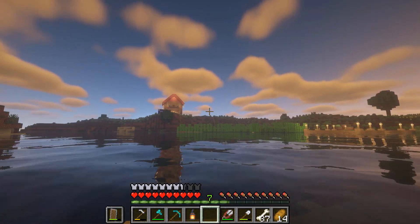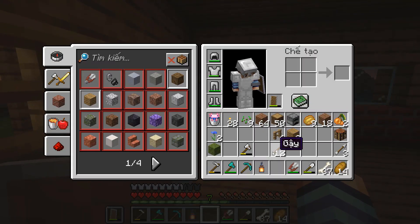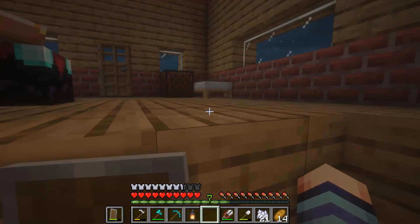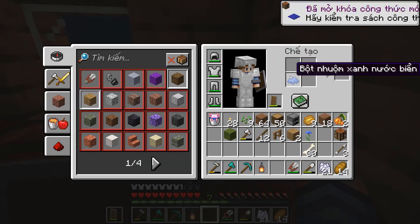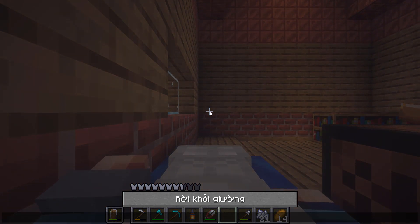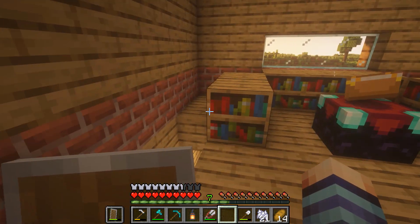Trời tối cực kỳ nhanh, mới đi chặt cây về trời tối rồi. Mình chặt được 50 khối gỗ. Bây giờ thì đi lấy khối rêu nha, mình sẽ chế tạo 7 cái xương thành bột xương. Rồi lên giường ngủ một giấc đã. Mình có hoa màu xanh, bây giờ mình sẽ nhuộm cái giường của mình thành màu xanh cho nó đẹp. Còn về cái chỗ bục sách thì mình vẫn chưa làm thành công, còn thiếu rất là nhiều khối sách.